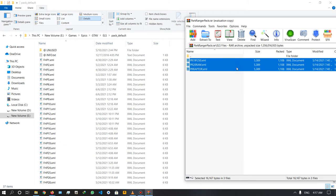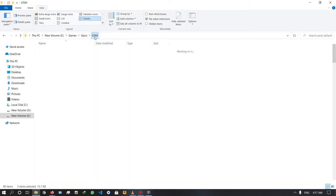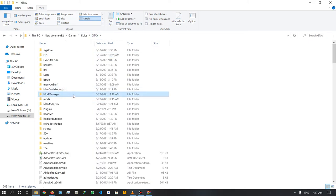When you select the 3 files, you can drag them into the folder. The first step is finished. If you want to go to the GTA5 directory, you can select the mod manager folder.